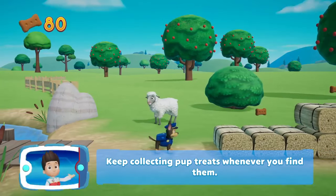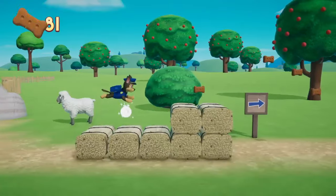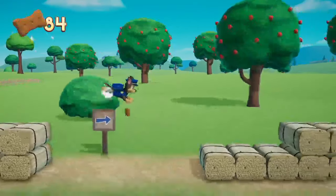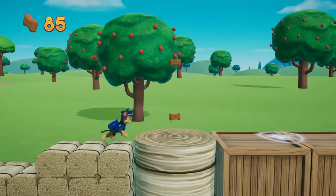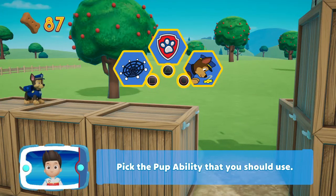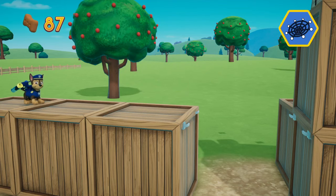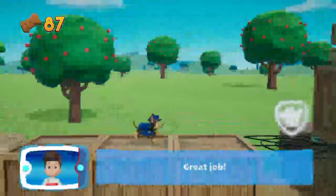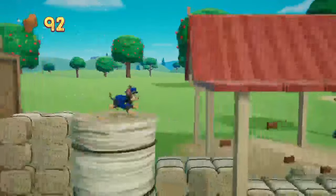Guys, do you know the name of that animal? It's a sheep! What fruit is that, guys? I think you guys know — this one is a square. You guys did it! Now we can bounce!